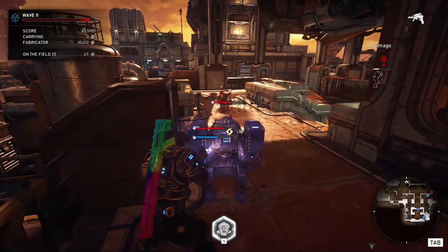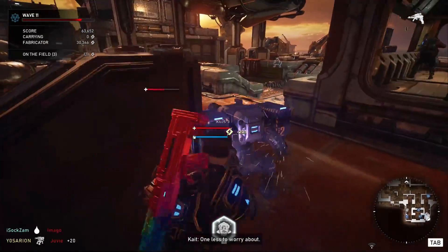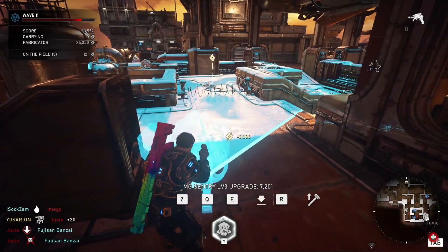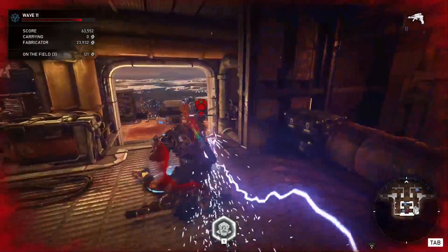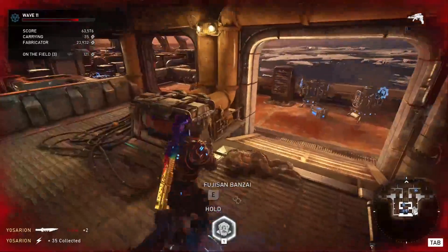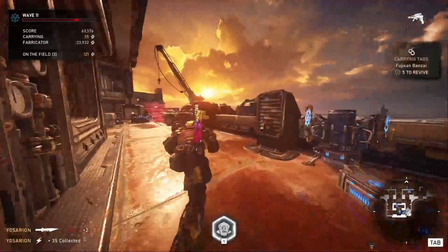Let's cover the sarcastic genius Daemon Bird. Bird's role within Horde is to be an engineer, which is perfect as he has always been Delta Squad's impromptu mechanic in previous games. Let's cover his skill cards now.